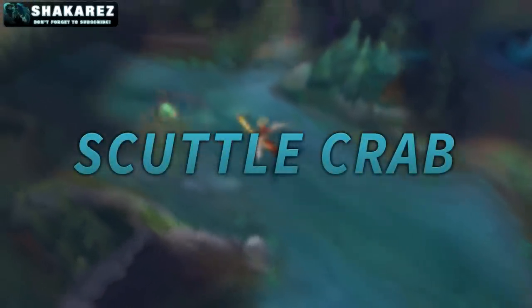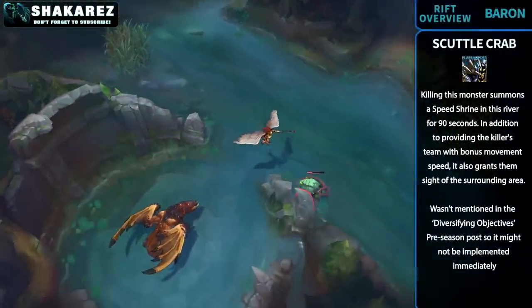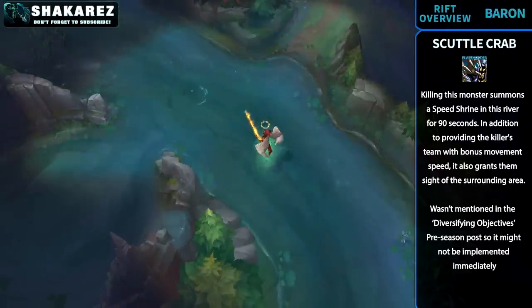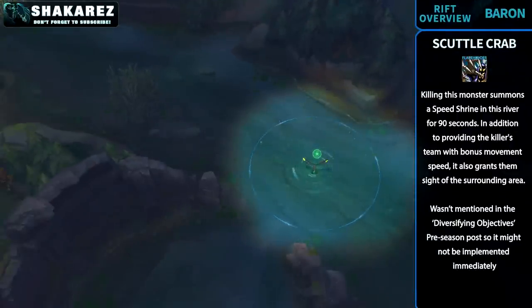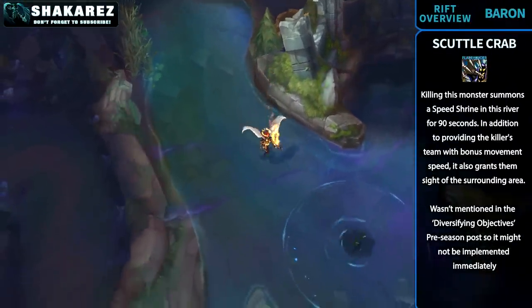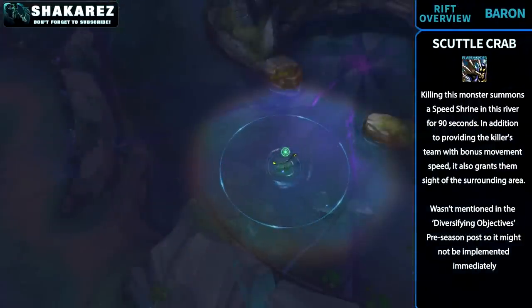Outside of the jungle there is also a new creature called the Scuttle Crab. It doesn't attack and just roams up and down the river in front of Dragon and Baron. When killed, it grants experience and health like any other jungle monster, but it also swims to the space in front of Dragon and Baron pits and provides a vision buff for 90 seconds over those two objectives. The team that killed the crab also gets increased movement speed when walking over the speed shrine. The Scuttle Crab is the most interesting and game-changing aspect of these map changes — it spawns at 2 minutes 30 seconds, meaning controlling it gives free vision over two parts of the river for more than half the time. This allows winning bot lanes to feel safer and push for a bigger advantage, and almost guarantees the opposing team cannot take Baron or Dragon while the buff is active. It'll be interesting to see how junglers approach this new objective and whether laners will roam to the river to help take it down.